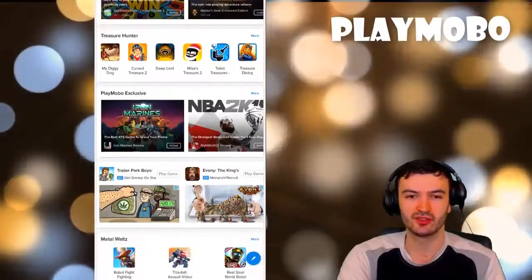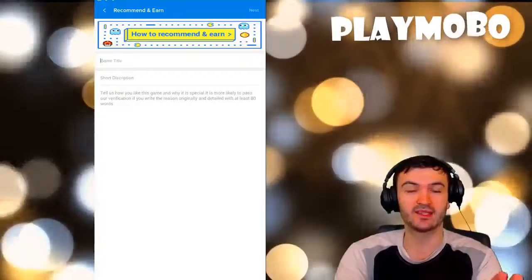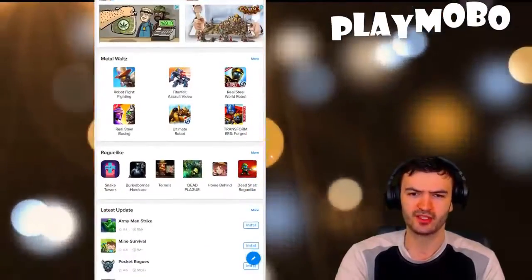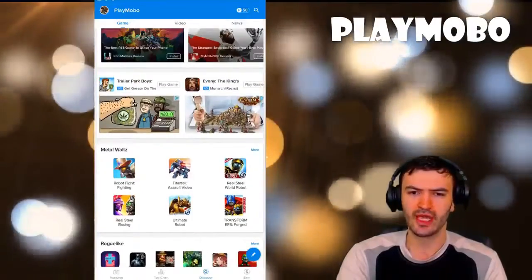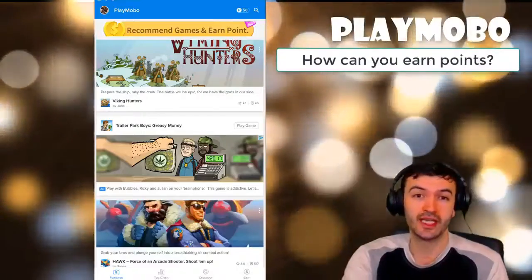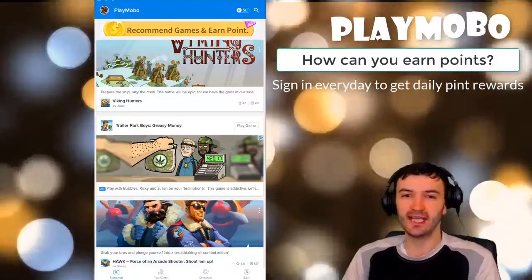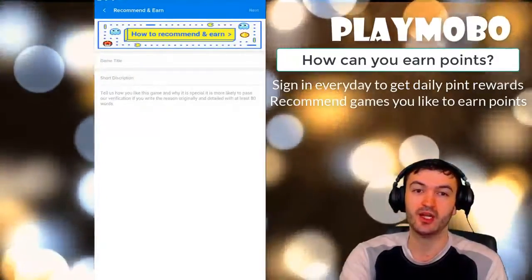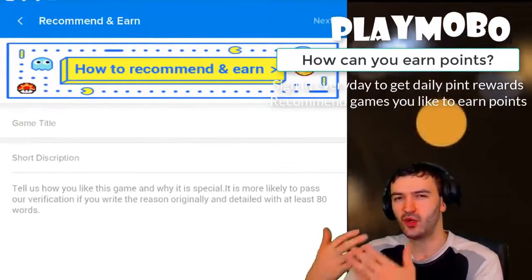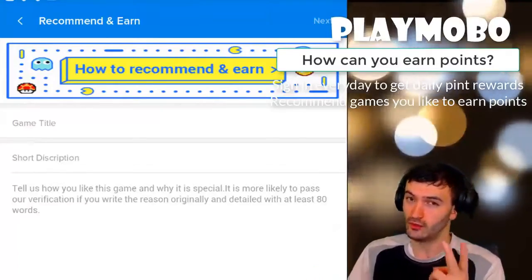You can also go ahead and recommend your own game. Now let's look at the ways to earn points. First of all, as soon as you log in you automatically get your daily coins — that's one way. Second, you can recommend a game: just click on the recommend button, enter a game title and a short description about how the game works and what you like about it.